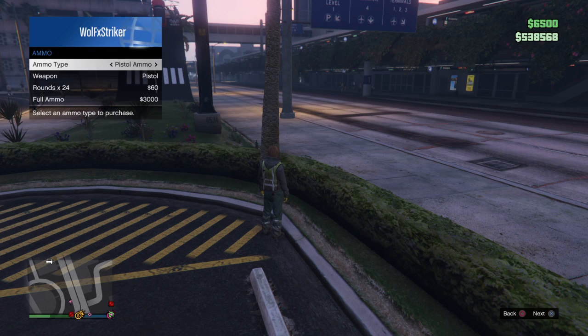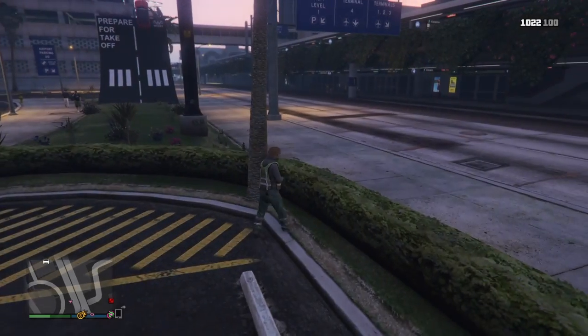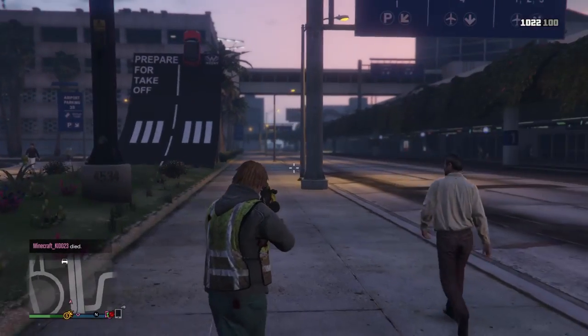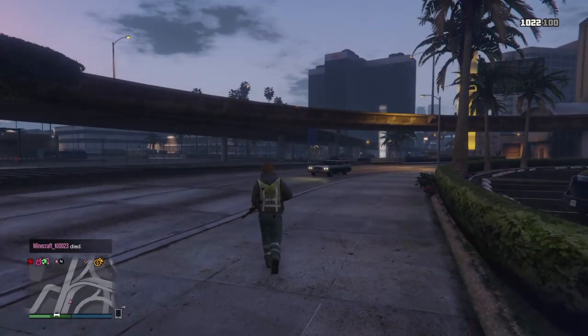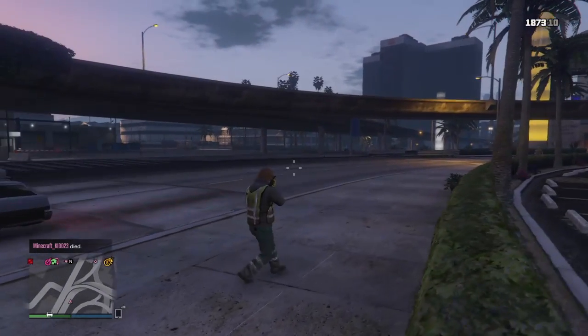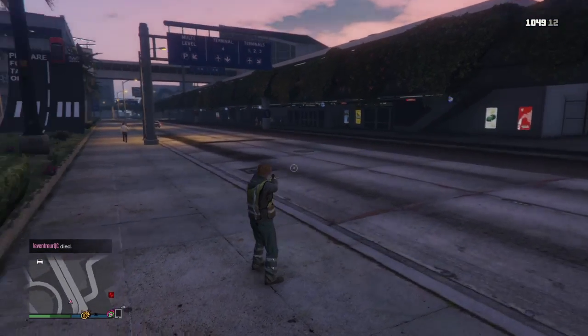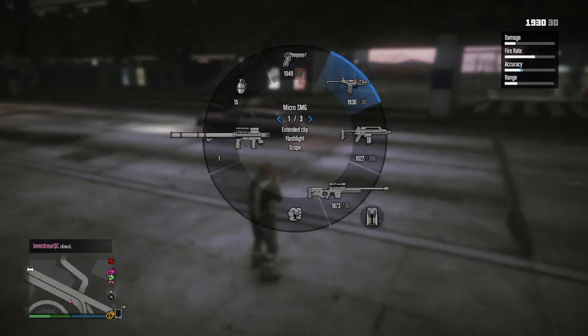What is up guys, it's your boy Wolf Striker here. As you guys can see by the title, this ain't no regular video. In this video I'm going to be showing you guys how to get this type of crosshair. It's fairly simple — I've wanted this for a while and then I just put something random and look, you get that. It's pretty dope, it looks badass.